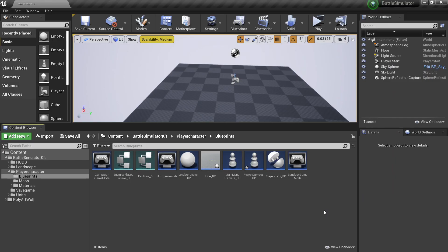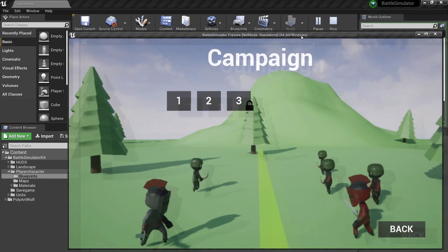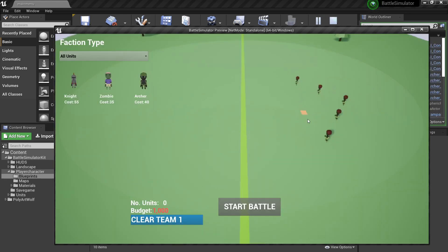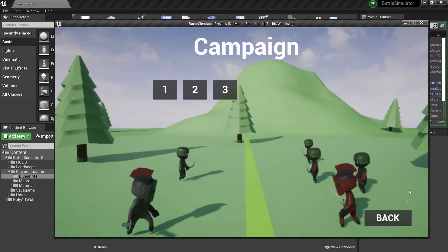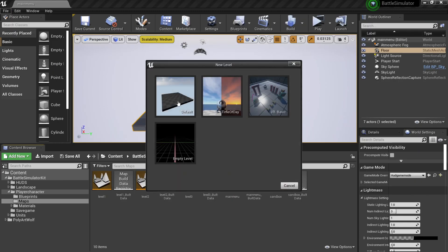Next we're going to go over how to create your own level for the campaign mode. Currently there are three levels, and when you beat level two you'll unlock level three. To create your own level, go to File, New Level, and select Default. Once in the new level, head over to World Settings — if it isn't there, go to Window and World Settings — and in the Game Mode, look for the Campaign Game Mode.